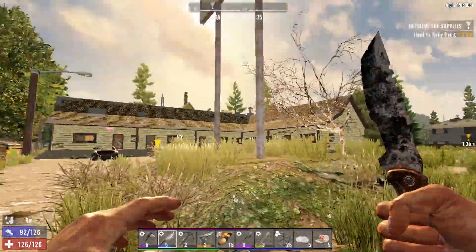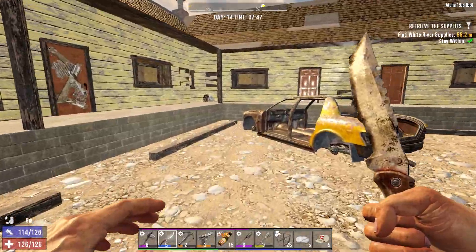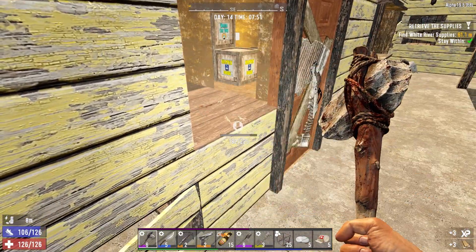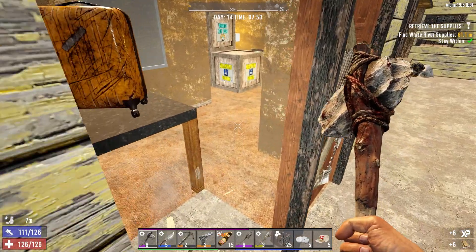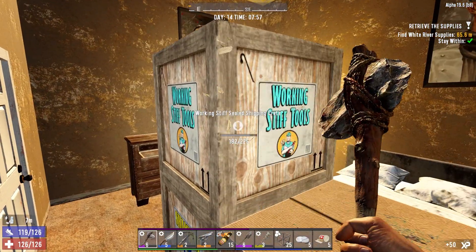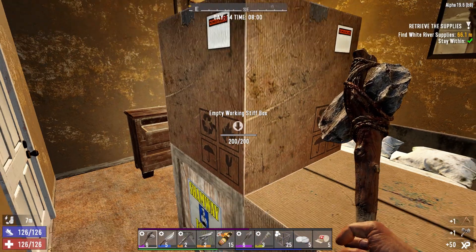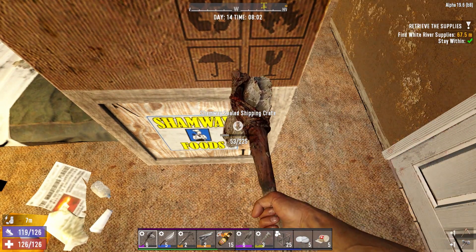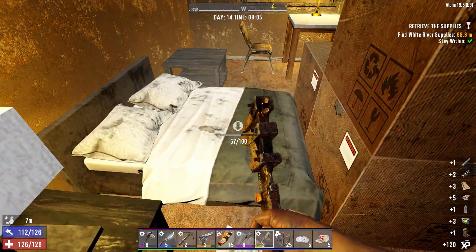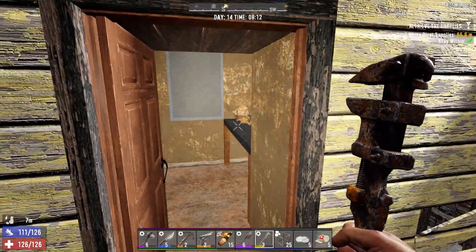Oh cool, it's the Fate Motel! Let's get into this and try to do it pretty quickly. There is some loot behind, I think. Yeah there is. I've got a feeling the horde might be tonight, gotta keep an eye on that, but it shouldn't take too long. Quality three iron pickaxe for the win! And it's not a horde tonight - brilliant, we've got another day of prep. Got the sham chowder recipe now, that's good.